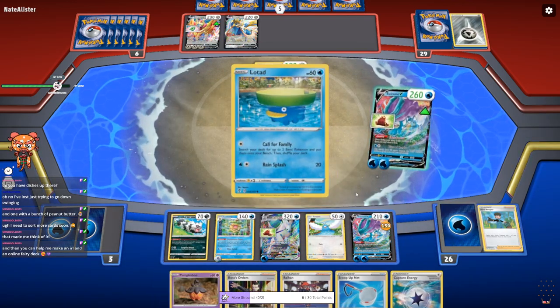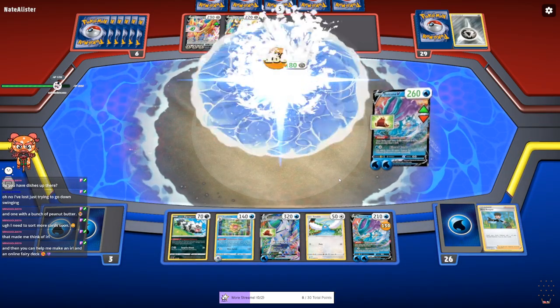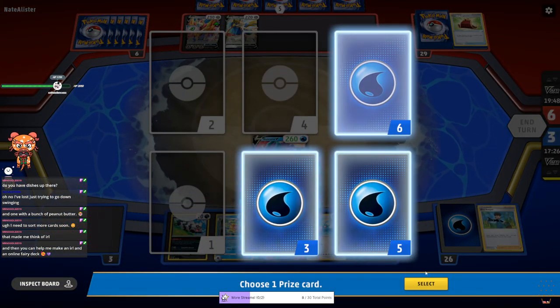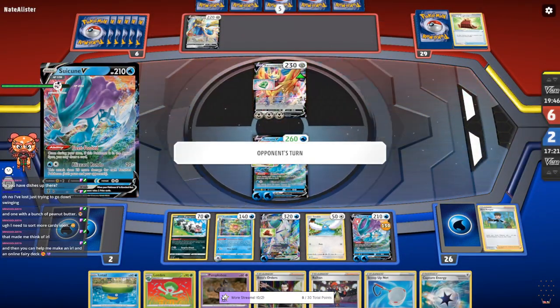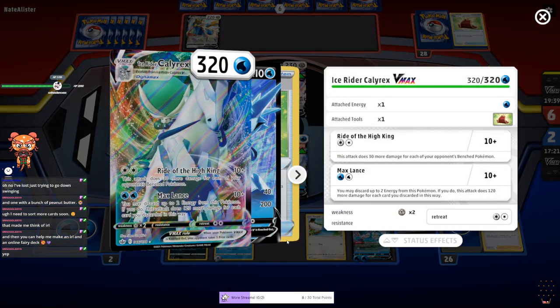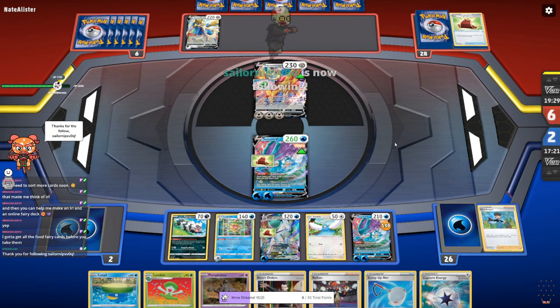Draw a card — didn't do me much good but doesn't matter. Murder. Help you make an online and IRL fairy deck? All right, I can help you do that. Oh, that powerful energy — very nice, my guy.